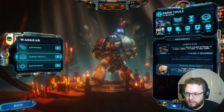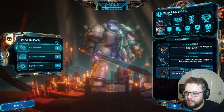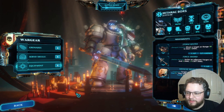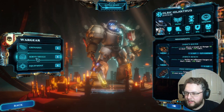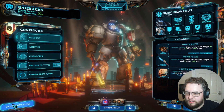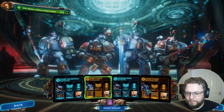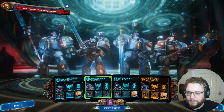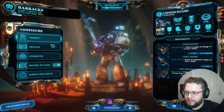Let's go with max servo skulls. Wargear slot — servo skull, equip. I kind of just like servo skulls anyway, so I'm okay with that. We should probably swap Darug Thul for Cadon Rugan — because now we've got less injured units we get more spread-out resources. We can try to go without grenades anyway, so we just need to load out the servo skull again.